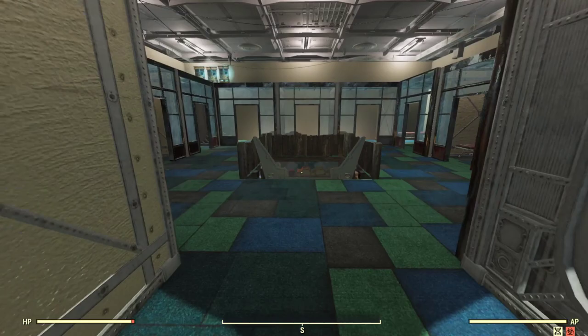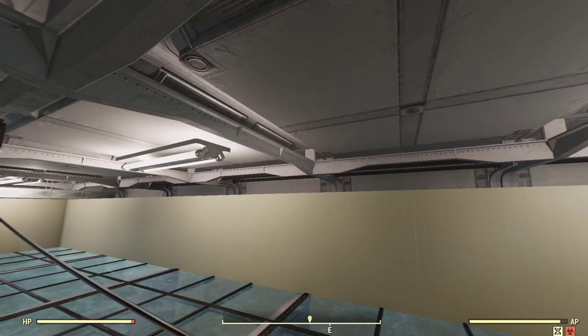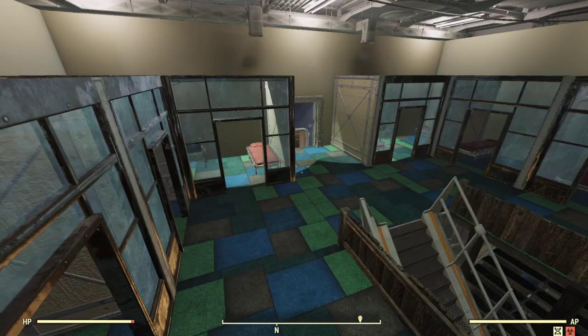We do the half wall all the way around, then we come up to that level and we were able to do stairs here as well. These clipped, but we weren't able to put a wall behind them. Then you have a pretty decent sized build space, which is what we did all the way around — a whole room up here.